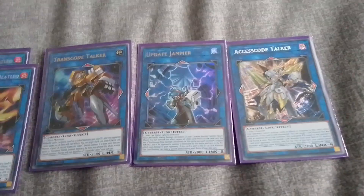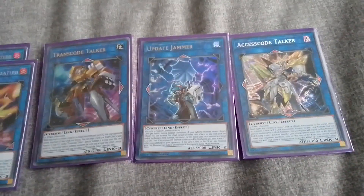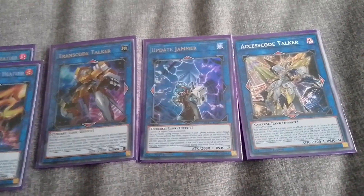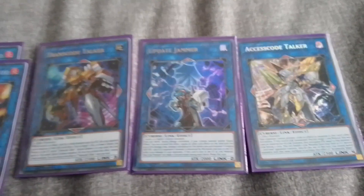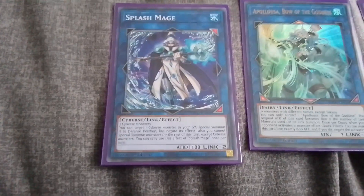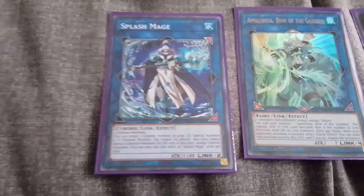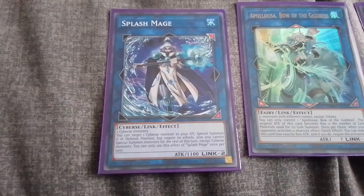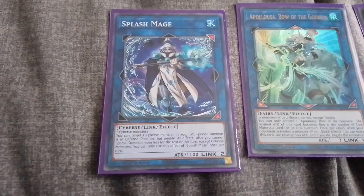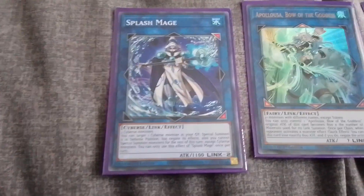Update Jammer is probably the one you want to bring back if you're going into Access Code Talker — attack twice with Access Code Talker for 5300 damage, that's 10,600 damage, which is game winning. Plus you've got Access Code's effect to pop cards on the field by banishing different-attribute link monsters from the graveyard. Splash Mage is probably the most questionable card in the extra deck — you bring it out as a last resort if you need to get to Transcode Talker and haven't got the materials.